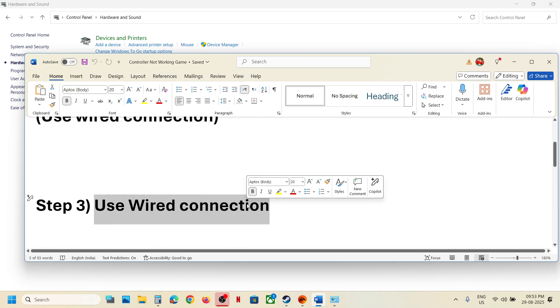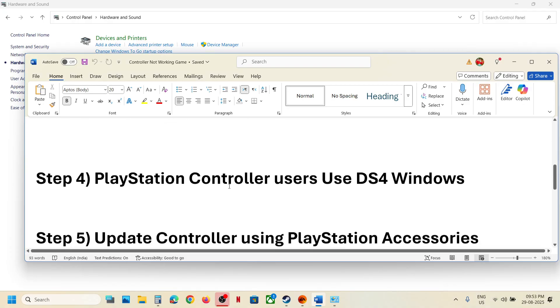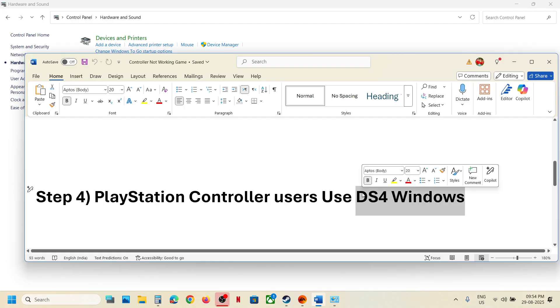Still not working? Make sure to use a wired connection — connect your controller using the USB cable. For PlayStation controller users, you can also use DS4Windows. Search for it in Google, install the application, configure your controller, and then check.